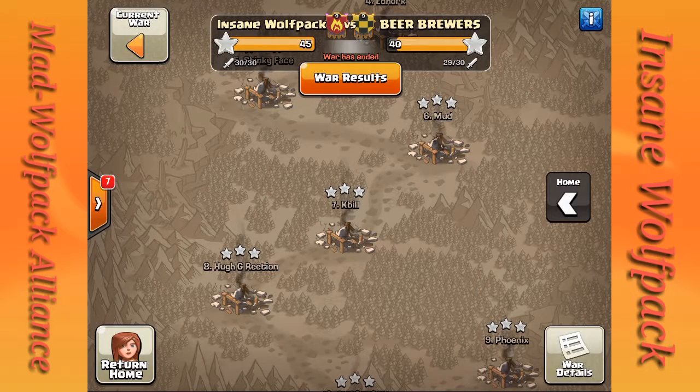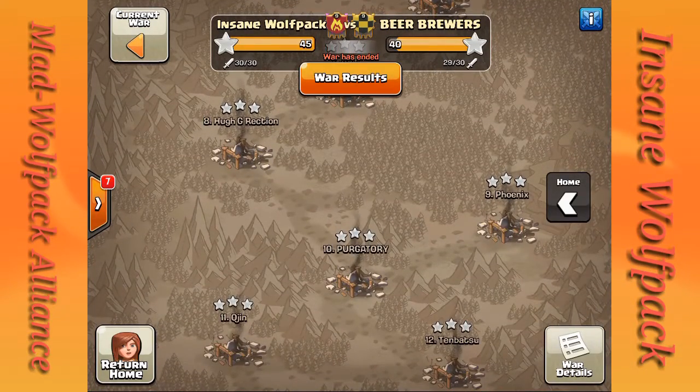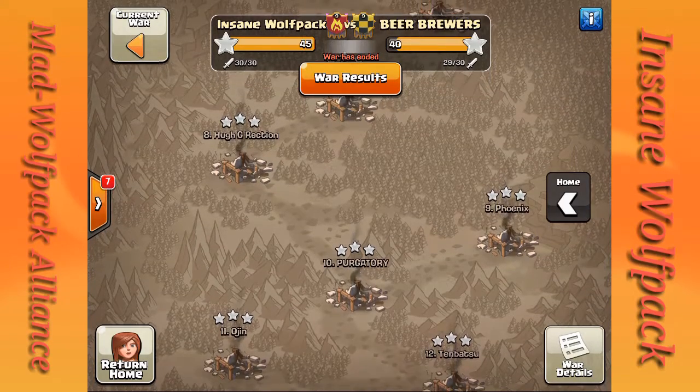That's a nice attack by Gandorian. The next attack is one of our Town Hall 8s — well, actually a brand new Town Hall 9 — Queen Tina, still learning the Town Hall 9 strategy. She takes the bowlers into a Goho attack.